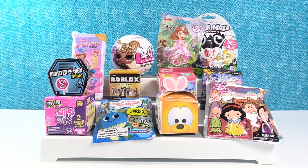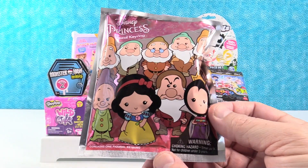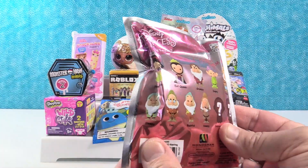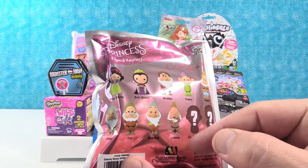Okay, Paul, do you want to go first? Sure. I'm going to start right here up front with the Disney Princess Figural Key Ring. This is the Snow White and the Seven Dwarfs series. You want him? That's my guy right there - Grumpy. It's like he's got a little fist clenched by his side. So I'm hoping for Grumpy or maybe Happy.